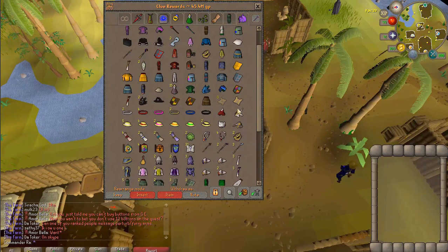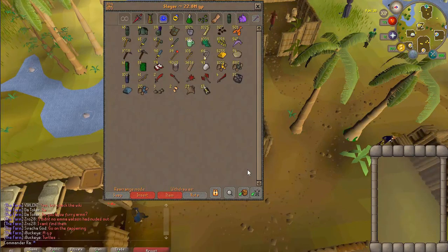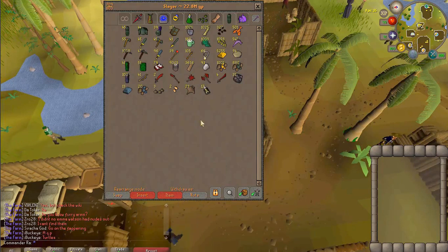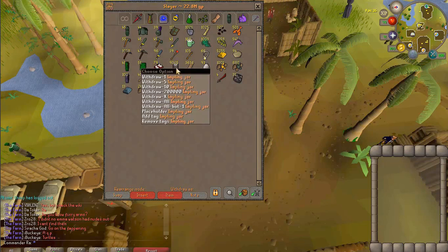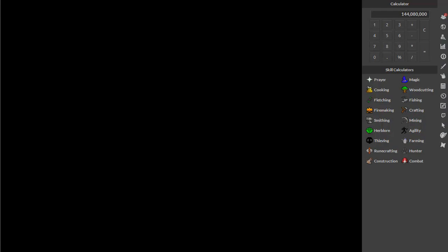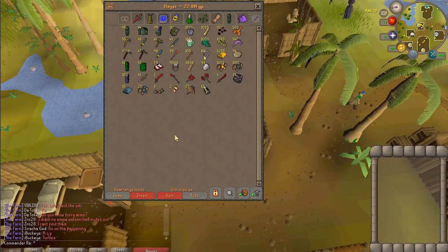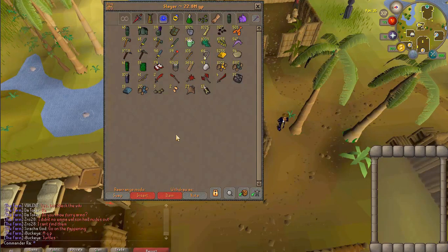So it's not actually 45 mil because you've got to take all the gilded stuff away, which is a decent chunk. That's what I got from clue scrolls — still triggered about the gilded. Now, if I were really committed, I would take all these impling jars — 10 mil worth — go to Puro-Puro, and catch nothing but magpies until I filled them all. If I filled up all 9k of those jars, that would be 144 mil in magpie implings. But that'd take me like a month.